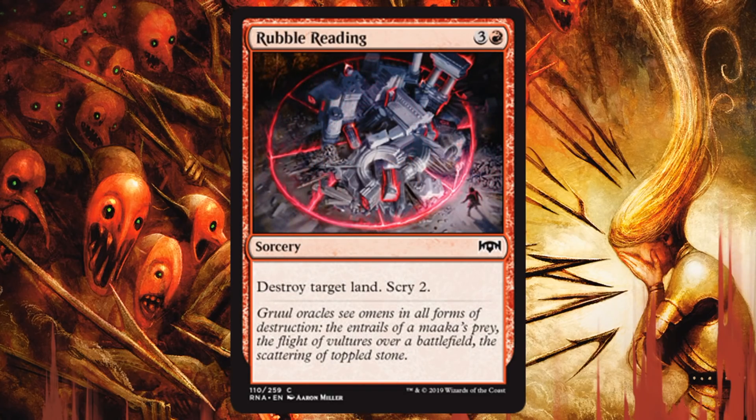Rubble Reader — we're used to seeing these type of cards: four mana, destroy target land, and this time it also Scrys 2, which is pretty good. It's a little awkward maybe in the set because there are no non-basic lands that do anything other than fix mana. But if my opponent is getting a little too greedy on colors, this could definitely set them back, and that's when I'm going to sideboard it in. It can hit any land, not just non-basic. I'll bring this in if my opponent is going deep into four or five colors, maybe on the gate plan.